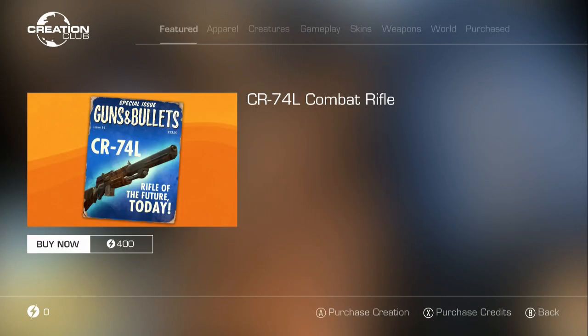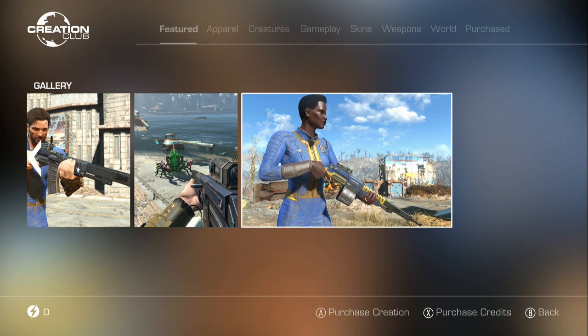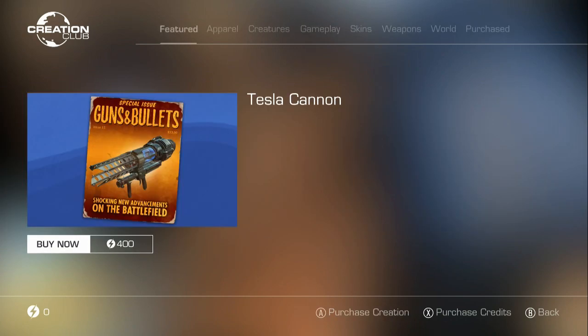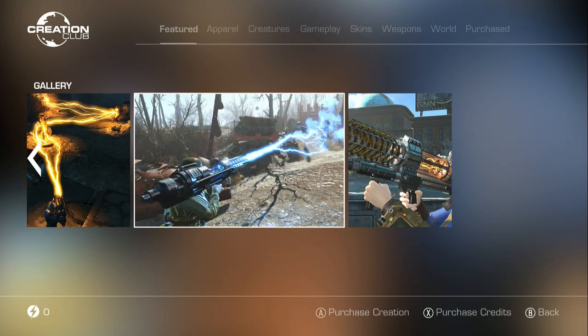And then we have the Combat Rifle - this is obtained via a quest. And there's also a vessel cannon, and this is through a quest too, to get the weapon.